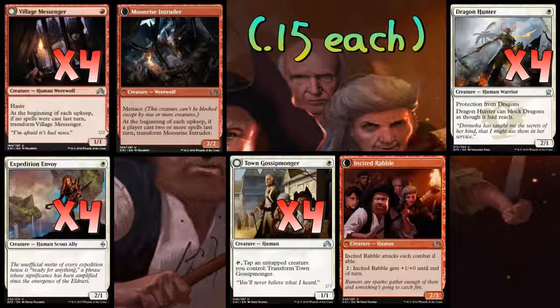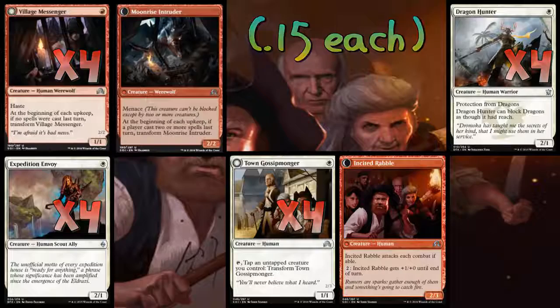Dragon Hunter and Expedition Envoy are just two-power guys, and Dragon Hunter has the advantage of being Ojutai-proof — that's cool. Even the Bant Dragons deck has seen a little bit of play in this format. Dragon Hunter is also good against Sylvan. But just having eight dudes that come into play two-powered no matter what is very important.